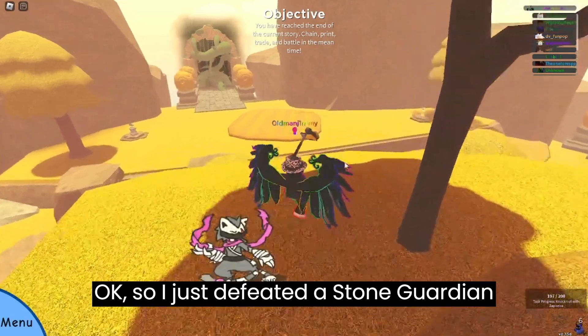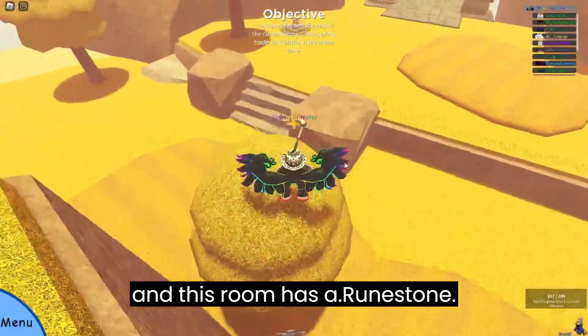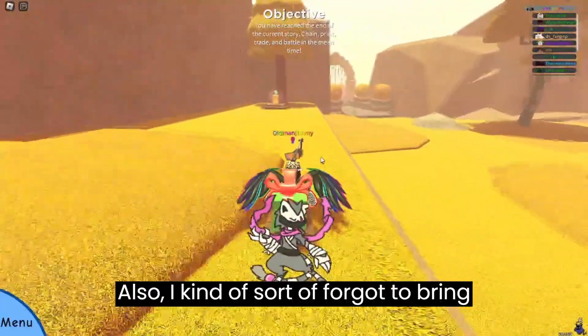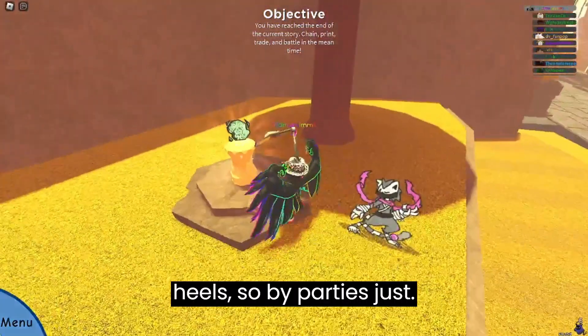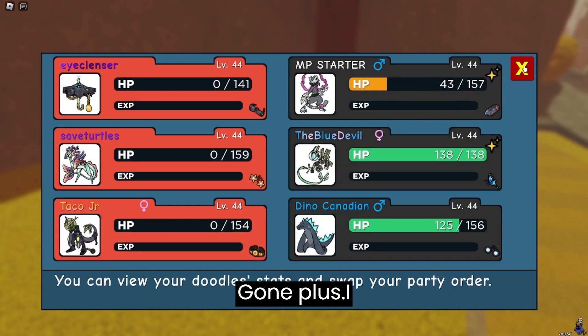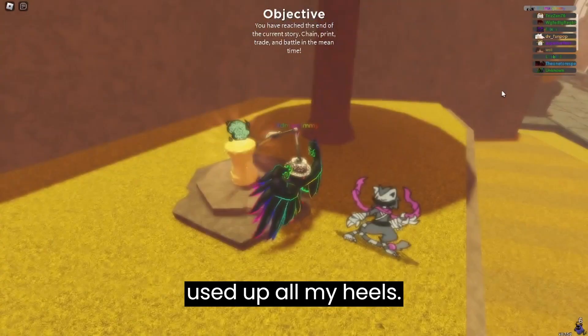I just defeated a Stone Guardian and this room has a Runestone. Also, I kind of sort of forgot to bring heals, so my whole party is gone because I used up all my heals.